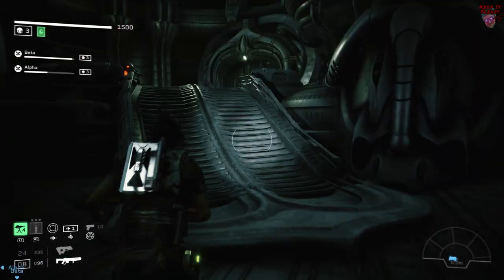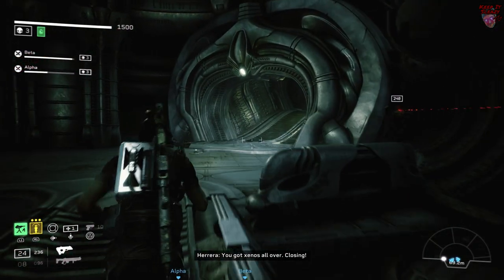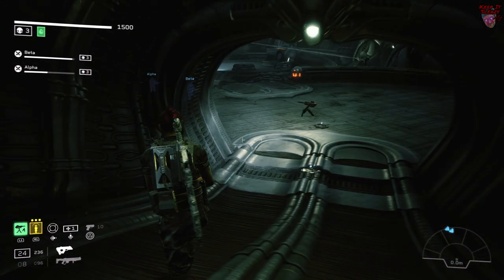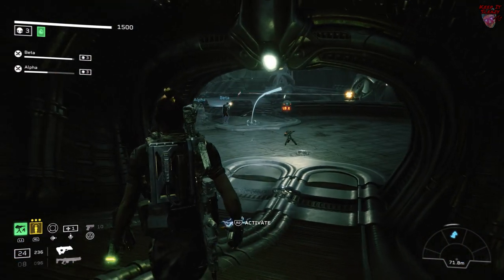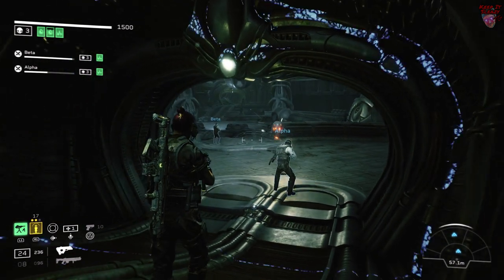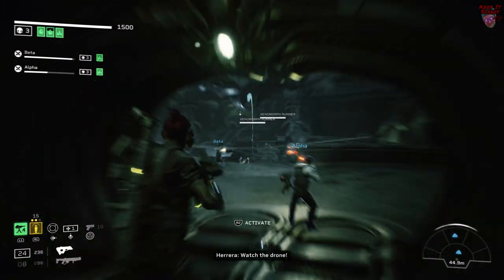Finally, instead of getting surrounded at the end, run towards the end of the level — this is where you want to hold up. You'll be able to easily deal with any of the Xenos coming your way. The only kicker is there will be one warrior that spawns here, so save yourself a cryo grid and take him down when he spawns.